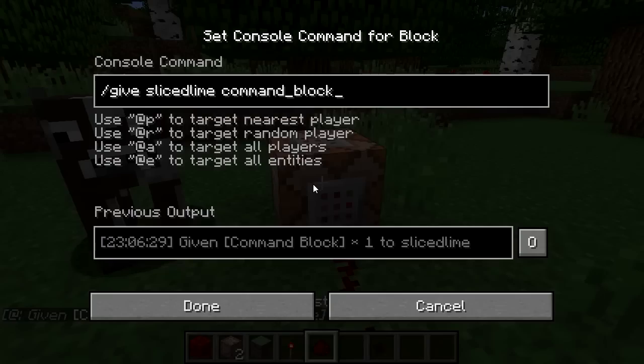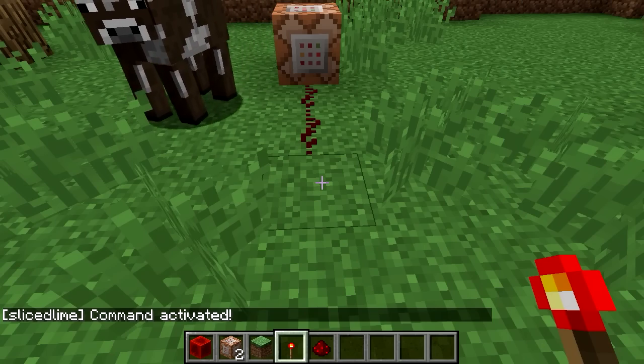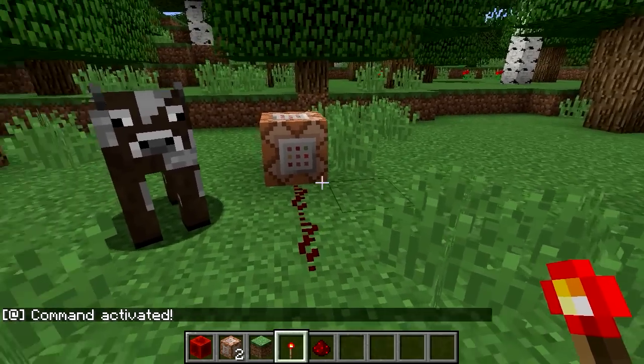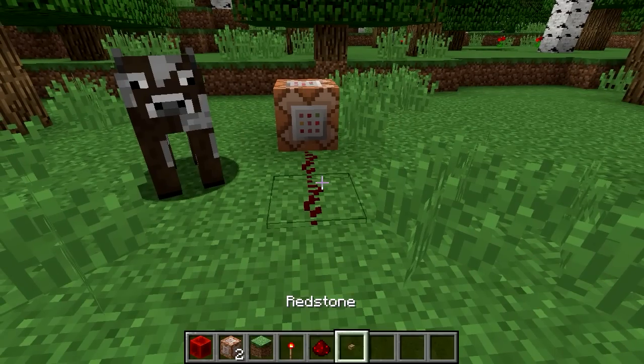Let's change this to another command. I'll use "say" — and actually when you're dealing with command blocks you don't need the slash, so I usually leave it out. So let's do: say command activated. That's the same as "/say command activated" typed in the chat. If I type it in the chat, you'll see it says "[player] says command activated". But if I pulse the command block, it just says "command activated" — that means it's a command block activating this, not a player.